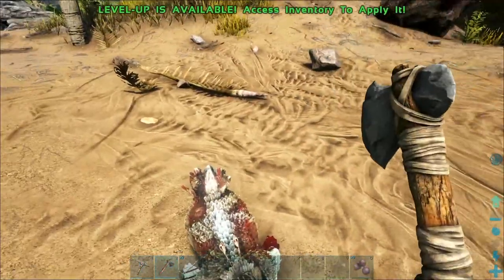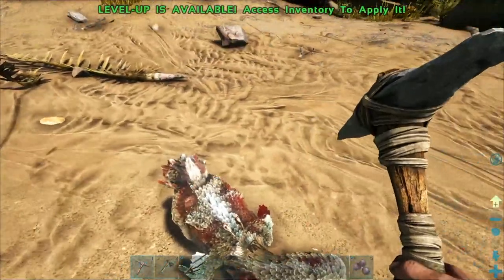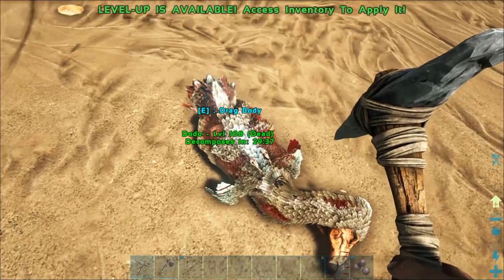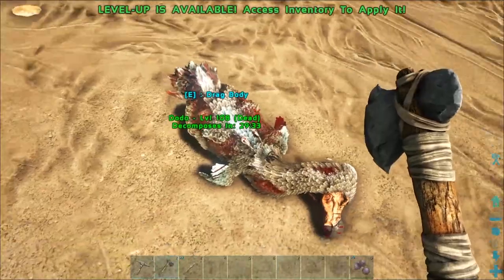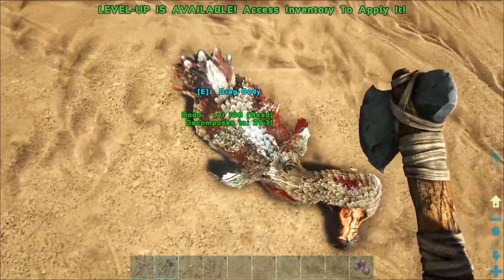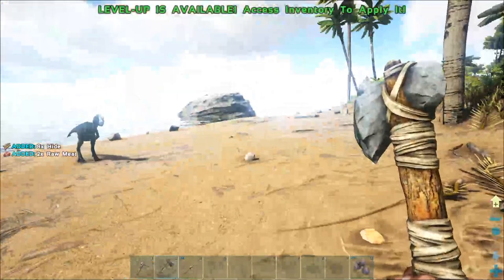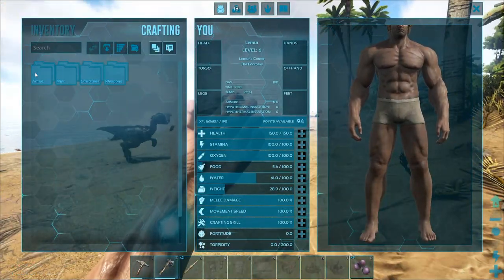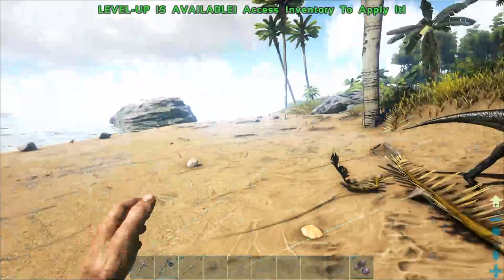Now you have two weapon options for harvesting the Dodo. If you use the Pickaxe you'll get more raw meat than hide, but we want hide specifically, so use the Hatchet. The hatchet gives you more hide — think of it as skinning the animal. Go ahead and hatchet it up, and you can see you're getting a bunch of hide.